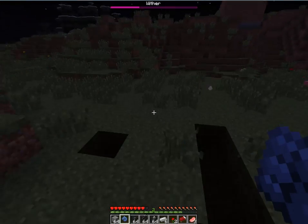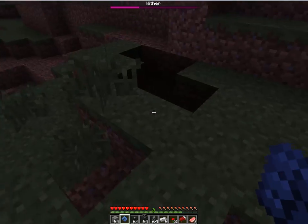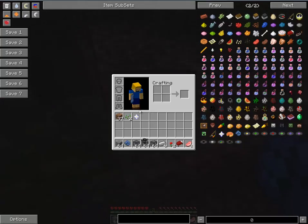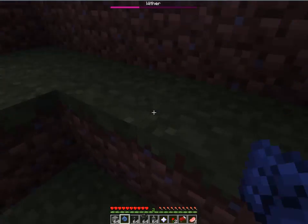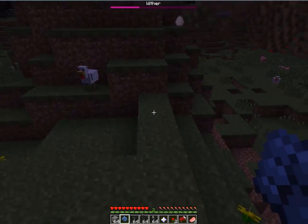This thing is way overpowered. I just killed the wither in one hit with this ultimate fist, and now I claim my prize — my nether star! Everyone's asking: does it work with the ender dragon, does it work with this, does it work with that?